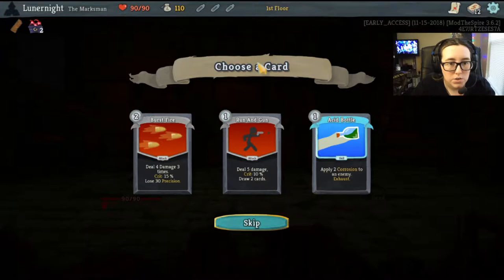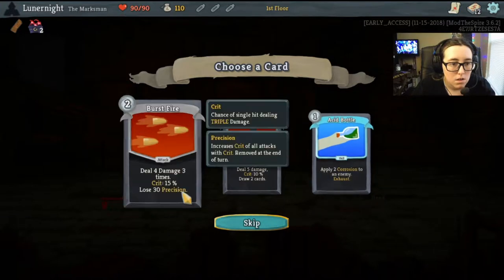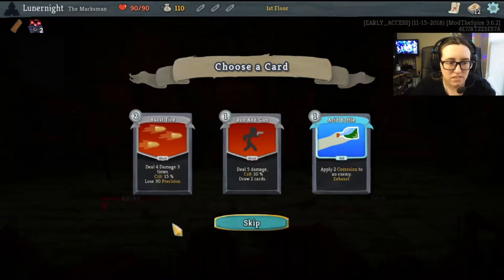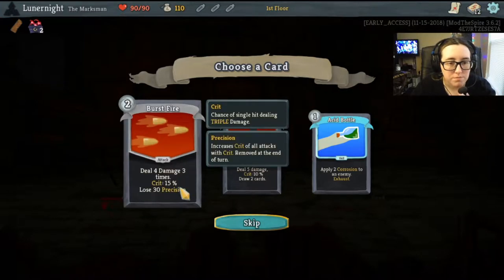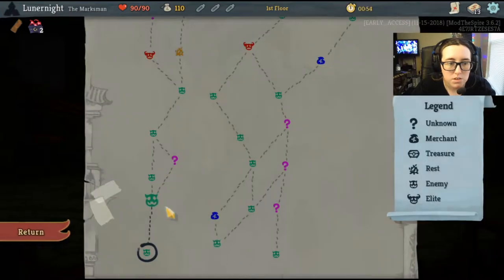Deal 5 damage, crit 10%, draw 2 cards, apply 2 corrosion to an enemy — removes all block and decreases corrosion by 1. Let's see: deal 4 damage, hurt me, steady precision. Let me get the corrosion one and see what happens.